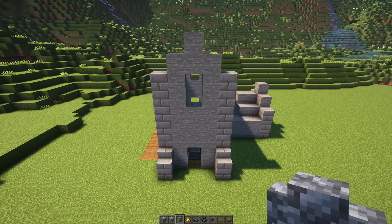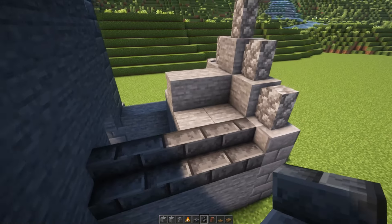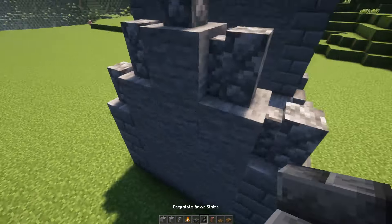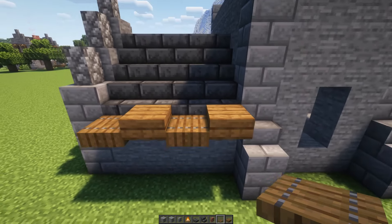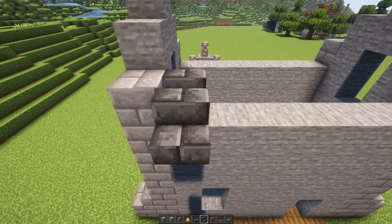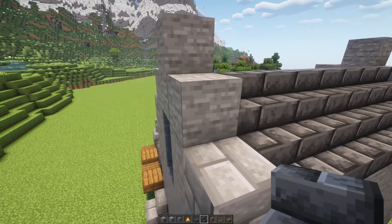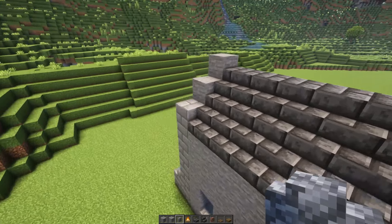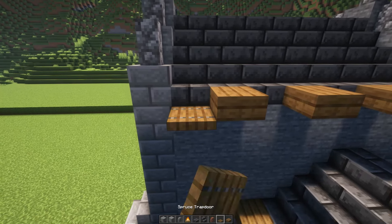For the roof, place down cobblestone walls on each of these locations, then fill in the roof using deep slate brick stairs and deep slate brick slabs on top. Finish it off with spruce slabs and two spruce trapdoors in between. Repeat this for the main building as well — two rows of deep slate brick stairs with deep slate brick slabs on top. Don't forget the cobblestone walls on the edges of the roof and the spruce slabs and spruce trapdoors on these locations.